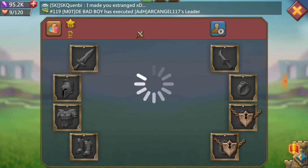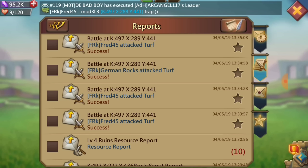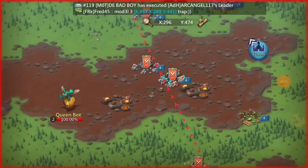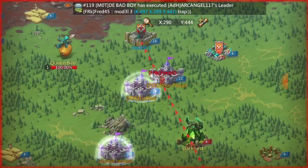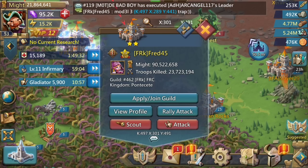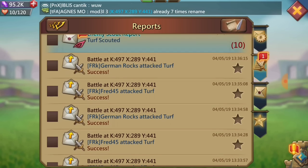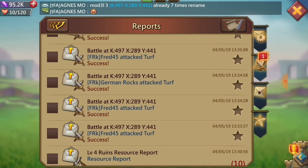So what happened was I captured Fred45's leader on the first hit. He sent a bunch of other marches to try and release his leader, which didn't work out so well. But apparently he really, really wants his leader back. If you want your leader back, you probably don't want to write in the chat that I'm a trap, because no one's going to hit me if that's the actual thing. And no one did hit me after that — if you say someone's a trap and you want your leader back, don't say the person's a trap, because no one's going to hit them. It's just how it works.